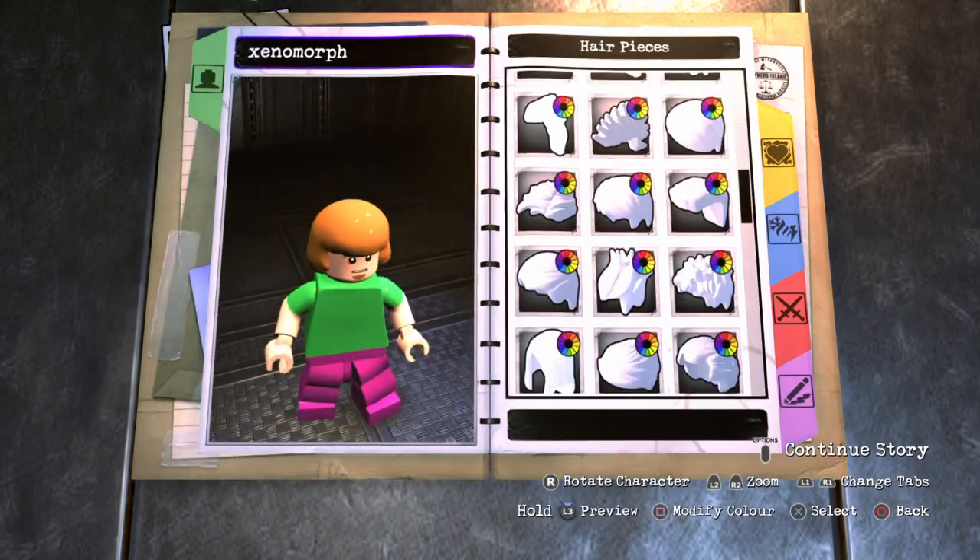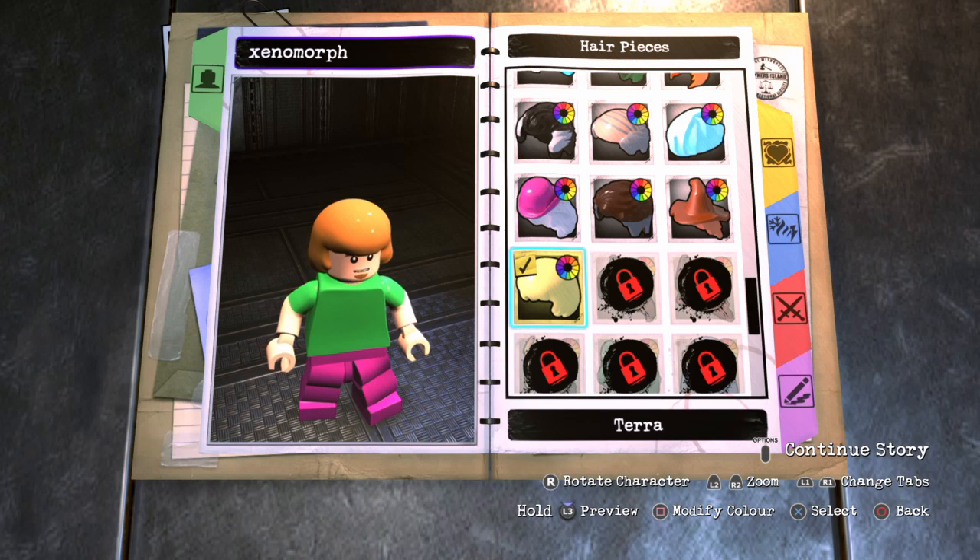I'm going to make Shaggy from Scooby-Doo in LEGO DC Supergirls. I've said that a trillion times today. But this is the red wigs — I'm using LEGO DC Supergirls instead.